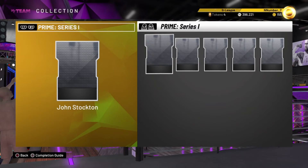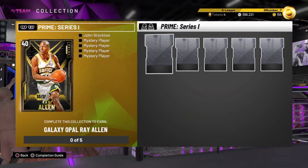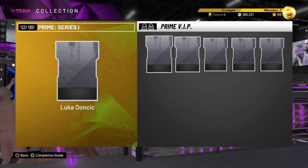The prime series packs are more like the signature series cards, not 60 series — they're signature series cards but made into a collection. Basically if you complete all of these, you get the galaxy pink diamond Ray Allen. Ray Allen has an easy jump shot so you're gonna want to get this card, but these cards are gonna be dumb expensive. We're not gonna take a look at John Stockton yet — we're just gonna go to the VIPs.